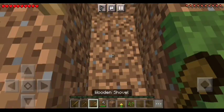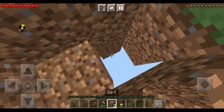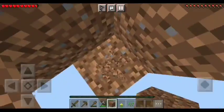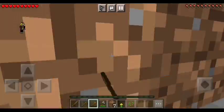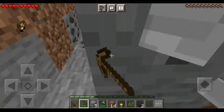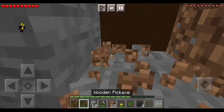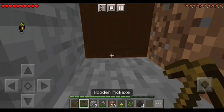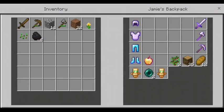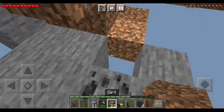I know for sure there has to be stone down there. If not stone, I want some more dirt at least to expand the island. Let's get some dirt. I'm trying to get as much dirt as possible so it doesn't fall. Is that a glitch in the texture, or is that like a shulker box?